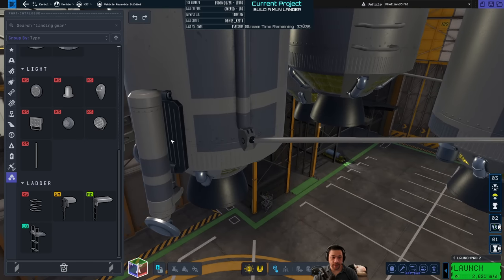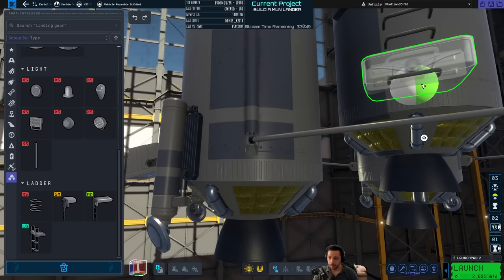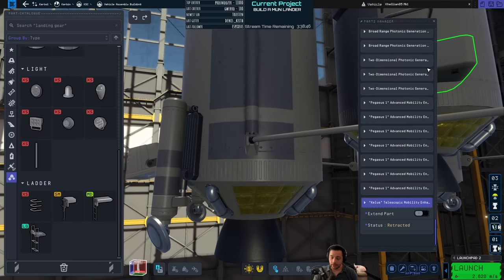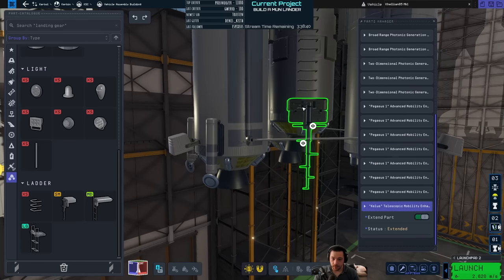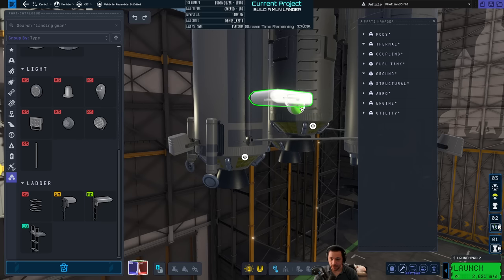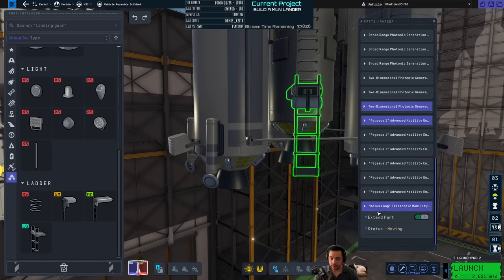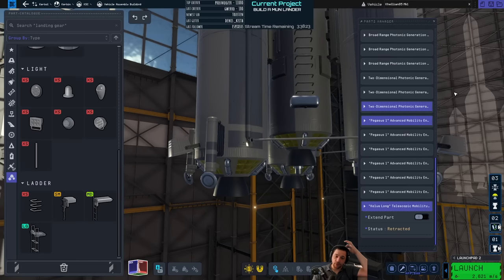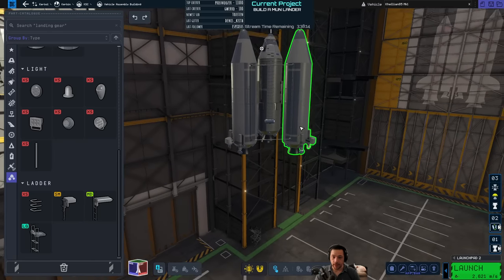At the bottom of these fixed ladders I'll do one extendo ladder to reach the ground. I'll test this on the launch pad to make sure — maybe I need the medium one — to make sure it's usable all the way down, because sometimes ladders get a little weird. On a low-gravity moon like Mun you can use jetpacks just fine, but I like the look of the ladders and why not use them?